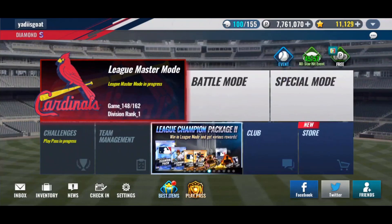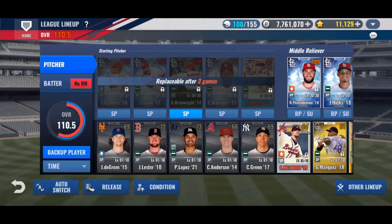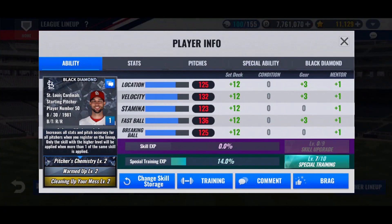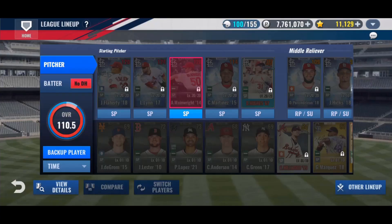I'm also going to use a premium skill change ticket on Adam Wainwright. Quick reminder: since last video, he ended up getting a Legend skill set with Pitcher's Chemistry and Cleaning Up Your Mess. I really wish Pitcher's Chemistry had been almost any other Legend skill, because with Pitcher's Chemistry it makes every other player in my starting pitcher's lineup better — it increases all stats and pitch accuracy for all pitchers. The problem is it doesn't help out this single starter too much, which I really need it to.